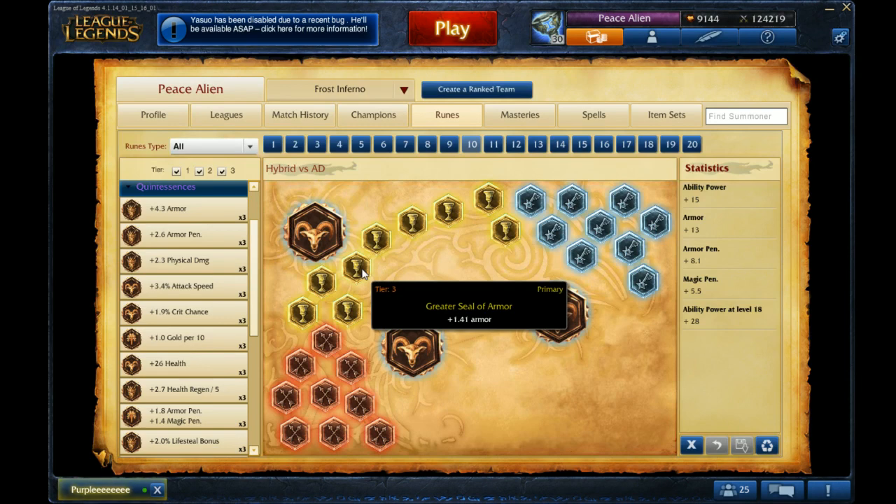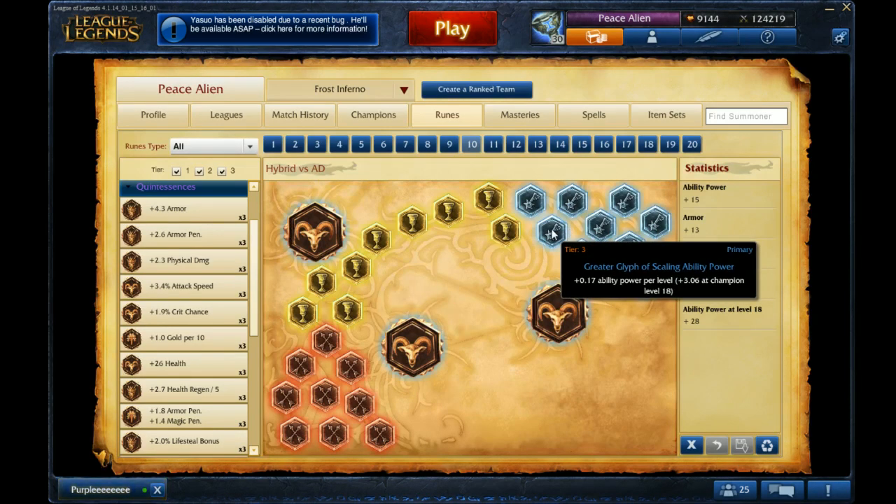Armor Yellows for defense. For Blues, I have AP per level here, but you can also run Magic Resist if you're facing an AP opponent and you want to be defensive.